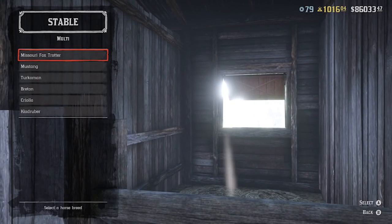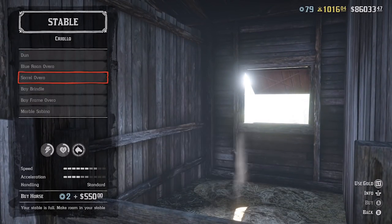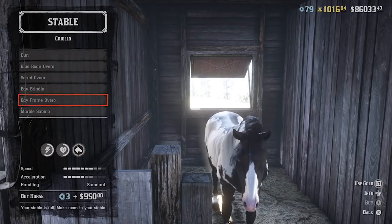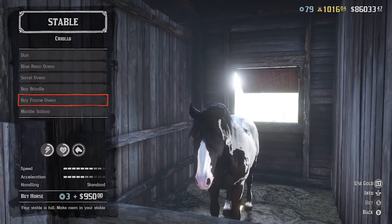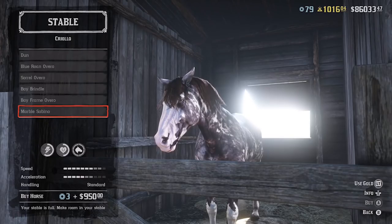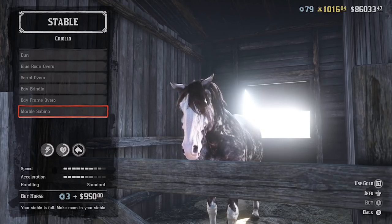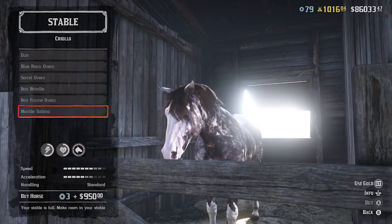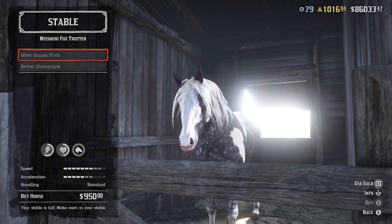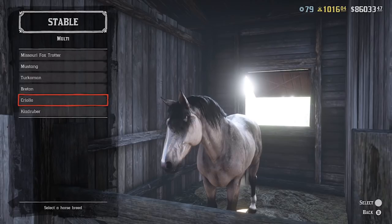We're going to go into Multi and it's going to be down here for Criollo. If you look at some of the horses, we've got Dunn, Blue Roan, and Bay Brittle — this one actually looks really cool and the stats aren't terrible. Looking at the Bay Frame, which kind of looks like a painted horse, or the Marble, which is pretty epic looking — this almost looks exactly like the Foxtrotter. If you look at the stats, Speed is 9 and Acceleration can go up to 7 out of 10. The Missouri Foxtrotter is also 9 and 7, and it's the same price — virtually the exact same horse, just a different name.